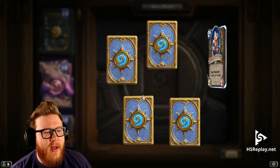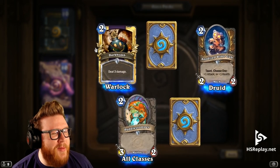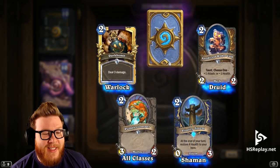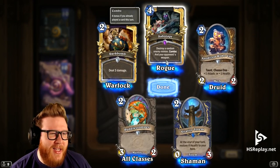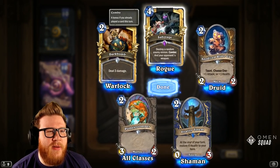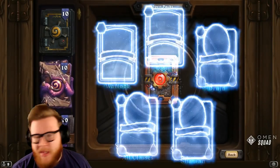Oh, a golden Dark Bomb — that's pretty sick. Dark Bomb is a key card for Warlock, that's nice. Vitality Totem — what a cool card, forgot this existed. Oh, a golden epic — it's Sabotage. Unfortunately not a terrible card, but still, golden is sick. I love how that glint moves down the blade.